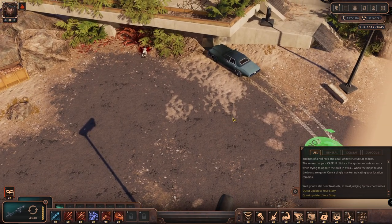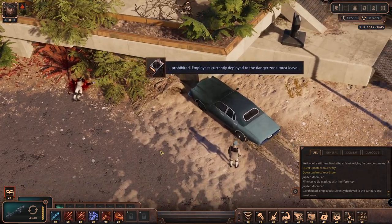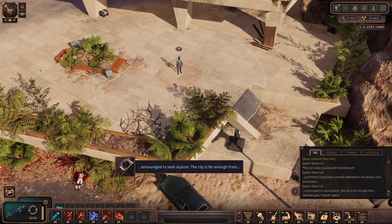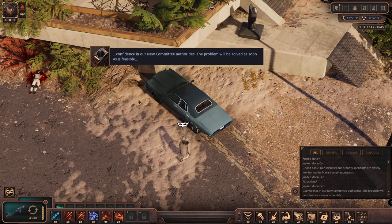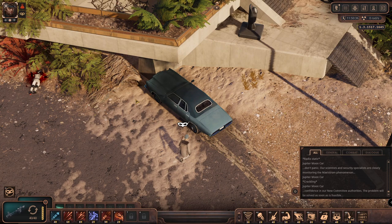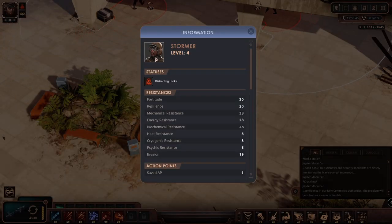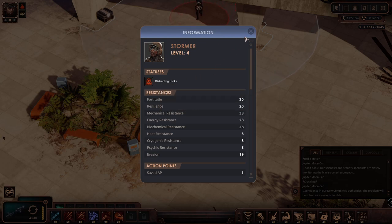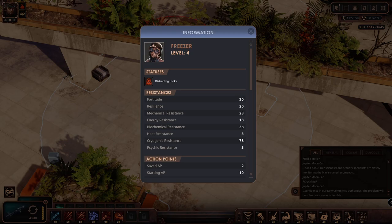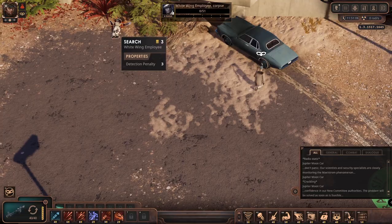The radio crackles with interference: employees currently in the danger zone must leave, encouraged to seek asylum. The city is far enough from... Don't panic - our scientists and security specialists are closely monitoring the maelstrom phenomenon. These guys are hostile over there - oh, a stormer! It's hard to turn one's gaze away from such a horrific physiognomy. They are infected - the influenced people, or whatever it is. I guess they shot this person here.